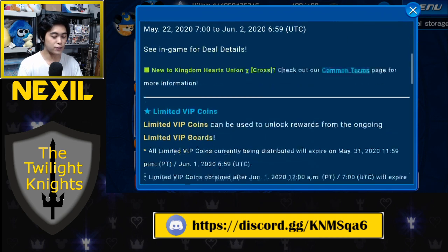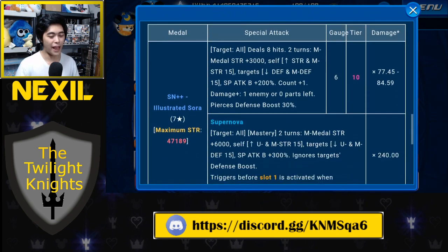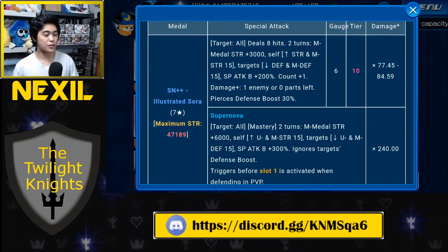Let's talk about the medal itself. Supernova++ Illustrated Sora is an upright magic medal with a maximum strength of roughly 47,000. He hits all targets and deals 8 hits. For 2 turns, he increases your magic medal strength by plus 3,000 — that's 500 more than the Elsa, which we'll be comparing him to a lot today. Remember it's a 2-turn buffer, so on the first turn you get plus 3,000, and on the second turn it carries over giving you plus 6,000. It does stack, and with copy medals and recovery buffing it can scale very quickly.